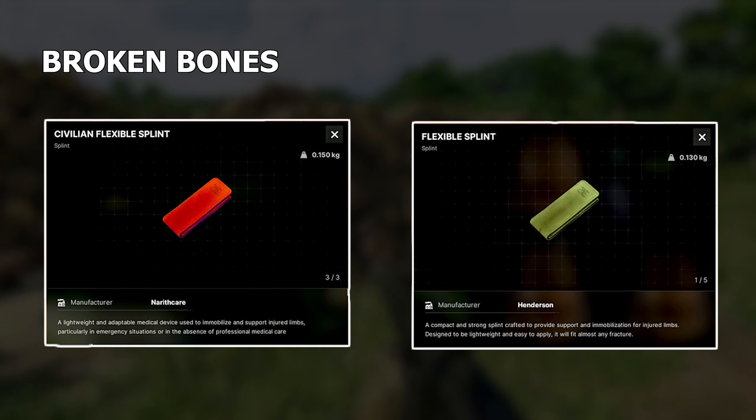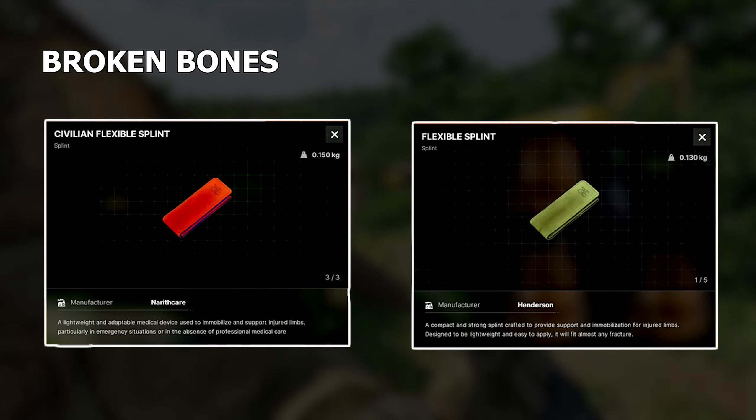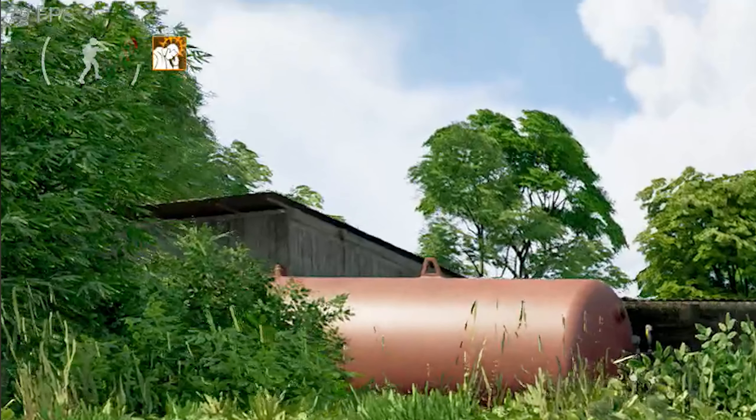For broken or injured bones, you can use a splint to repair these. If you don't want to look at your health panel to check the bone colors, there's a quick tip: if you look at the top left and you see a red bar over your arm stamina, that means your arms are broken or injured. And if you look at your regular running stamina and it has a red bar above that, that means your legs are broken or injured.